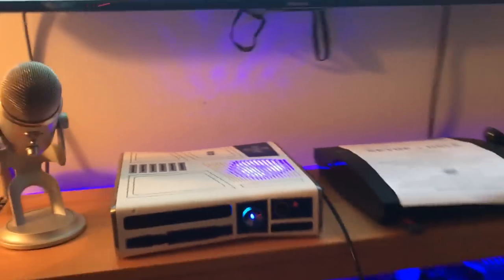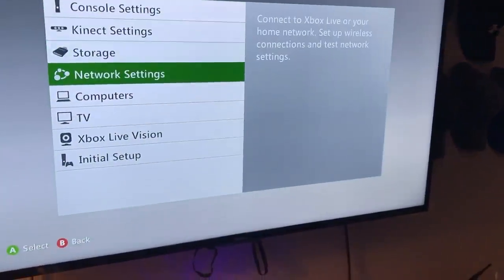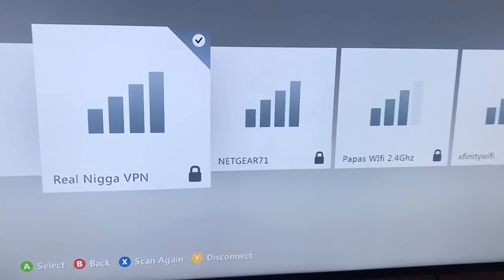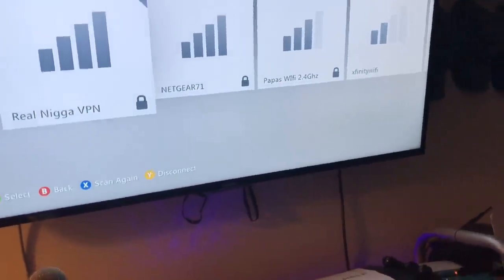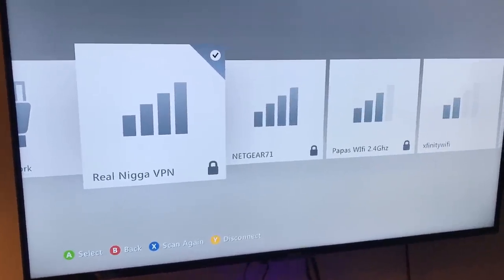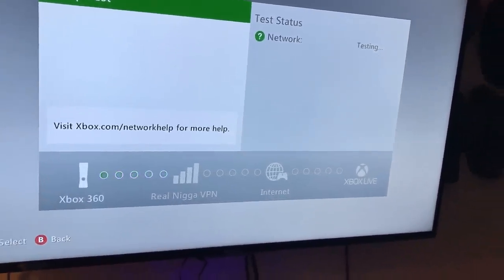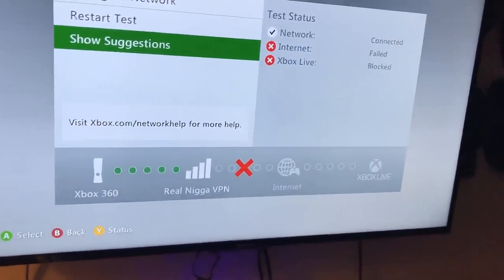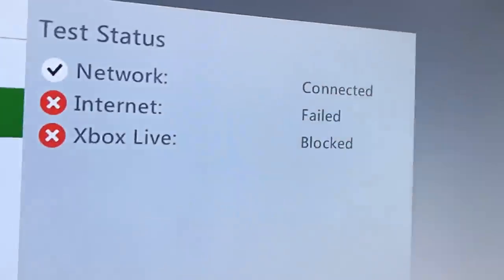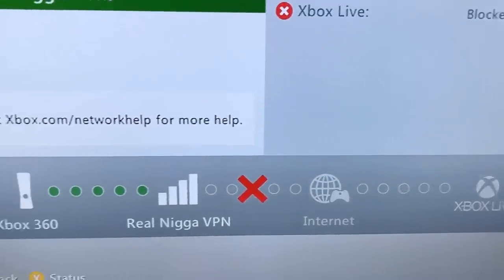So right now I don't have a token for my console. If we go over to system and network settings, I'm already connected right here. If you guys want to switch your stealth server, I'm going to show you what to go to in a minute. But first thing you want to do before you switch your stealth server or use Ninja is connect to the internet first. So if we go to this and test the internet — since I don't have a token on Ninja right now and I'm not paying for their service — this is what you're going to get. You're going to get a failed, blocked error. It says connected, failed, and then blocked.